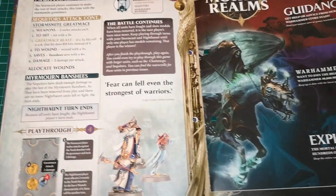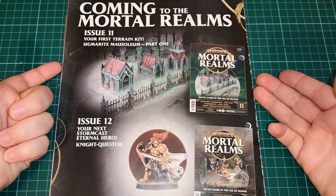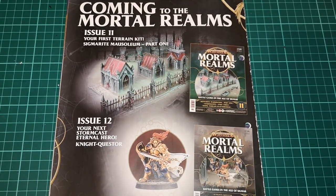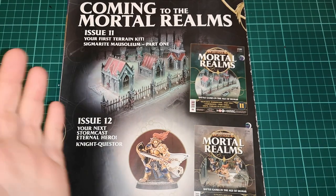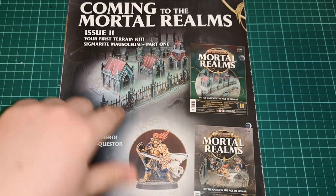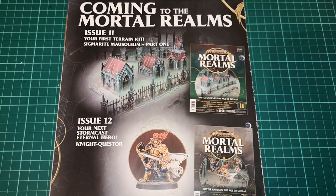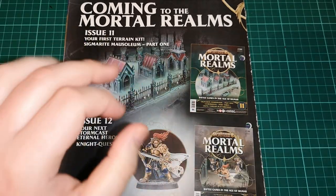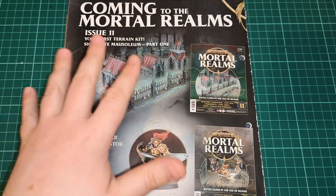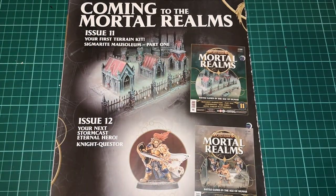It keeps going with more turns and how they work. Then of course there's the usual look towards the coming weeks. Next issue we get the first part of the Sigmarite Mausoleum terrain kit. I don't know exactly which parts - it could be just part of the sprue with one piece and some fence work. I'm looking forward to it because I've always wanted a Sigmarite Mausoleum and never got around to buying it. It's around a 40 to 45 pound kit when complete, so hopefully it'll span at least two to three issues.